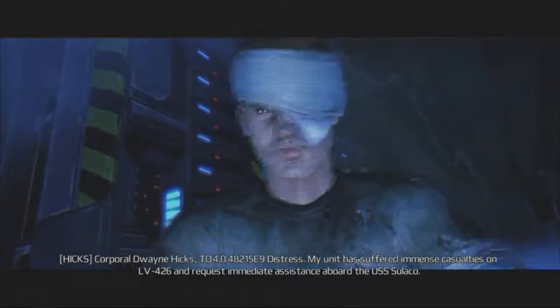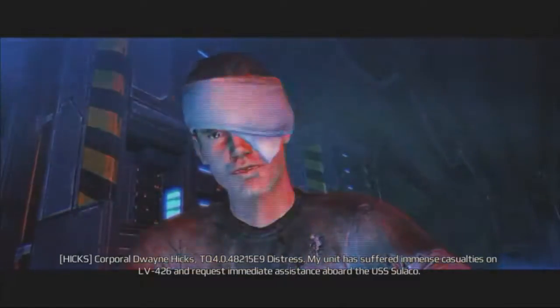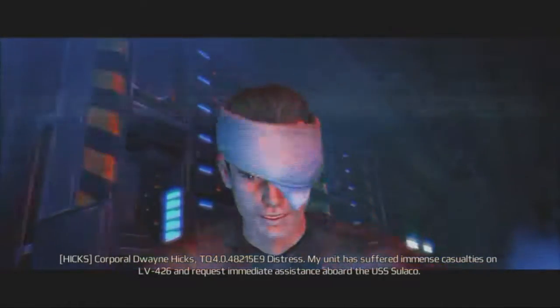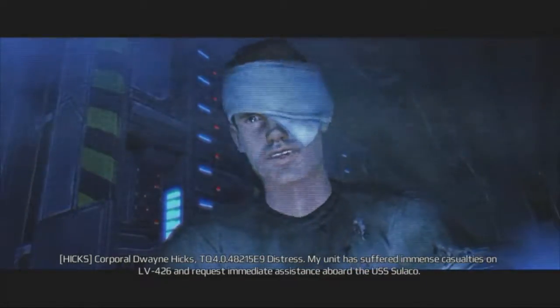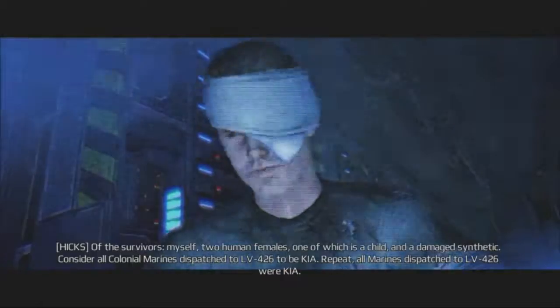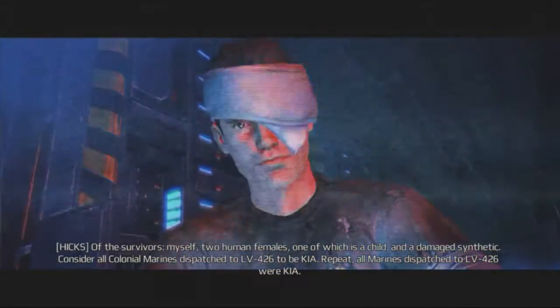Aliens: Colonial Marines takes place right after Aliens, the second movie in the series. It's supposed to be the true sequel, almost completely ignoring Aliens 3, which isn't altogether a bad thing. You take control of the character Winter and must find out what's happening on this ship.